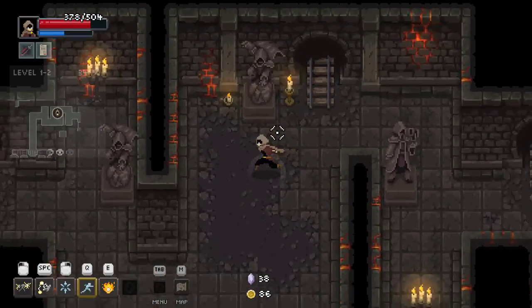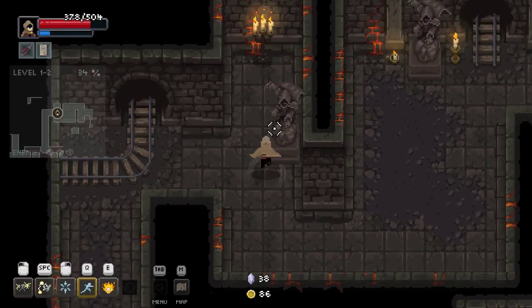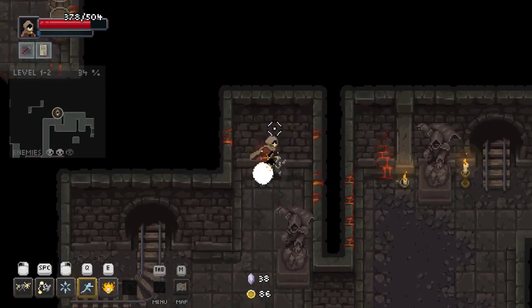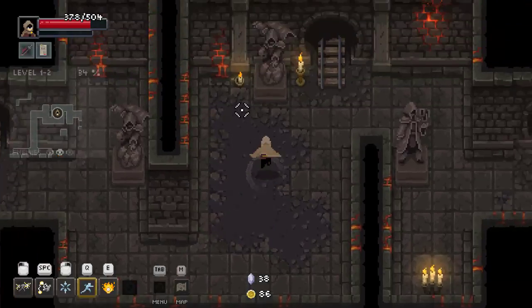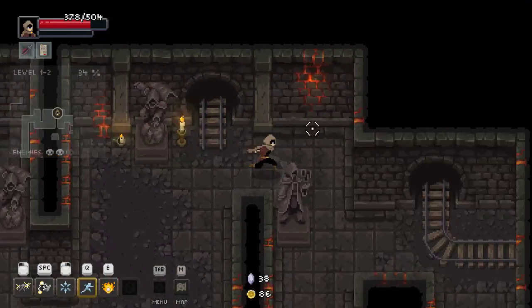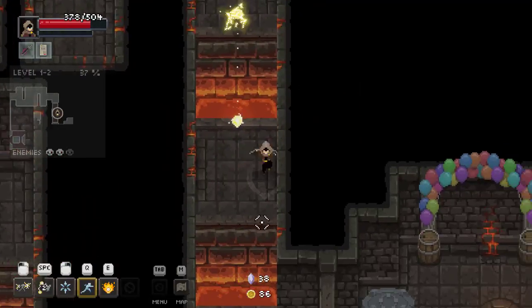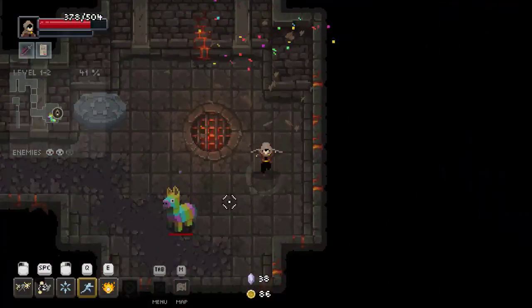I feel like we actually should have gotten — you're bringing me soup? Oh, okay, thank you. This also looks very hot, I'll give it a minute. She's making a chicken pot pie and there's excess soup stuff. Yay.